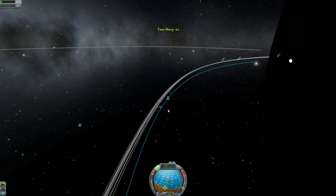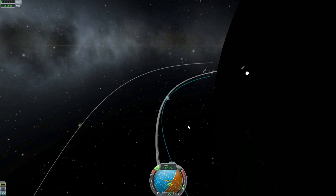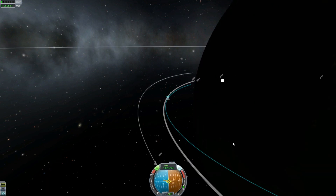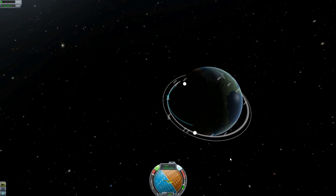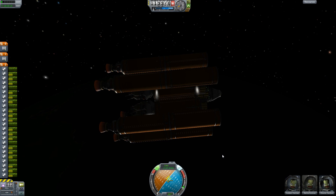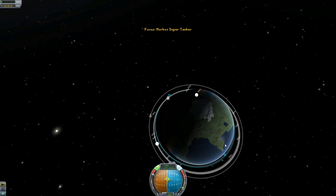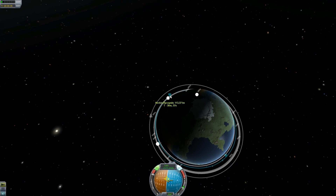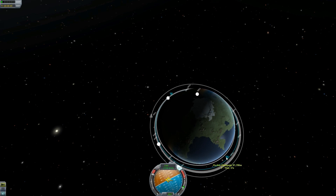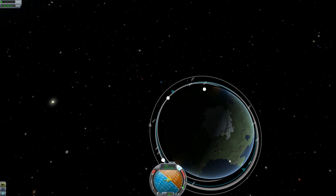Slow down, RCS off. It still isn't very controllable because of the extra tanks, but it's fine. Full power, and release. 40,000 meters, 50,000 meters, 80,000 meters. We're at 113 now and 80,000 meters. That's a pretty good orbit.